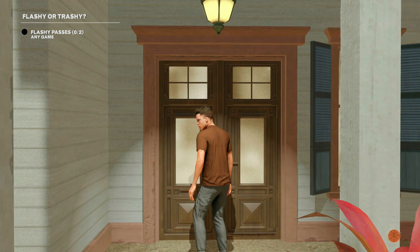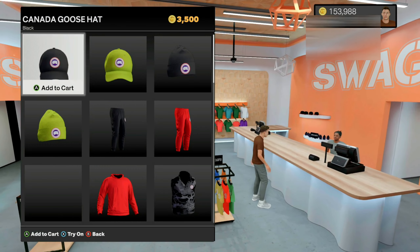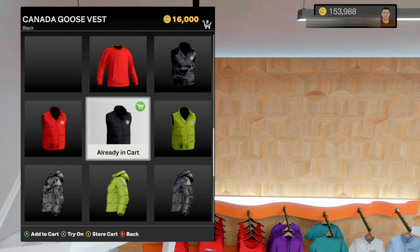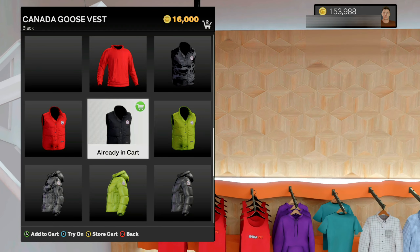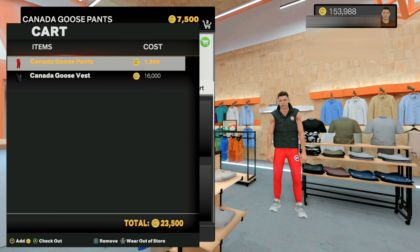Once you back out of the store, immediately walk back in. This part is very important — you need to remember which items you picked in the same exact order. Before, we did the red sweatpants and then the black vest. So make sure you pick the same exact items in the same order, and also make sure you hit try on on both of your items.